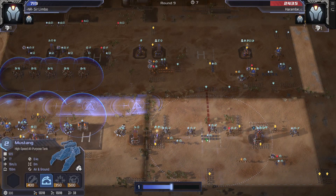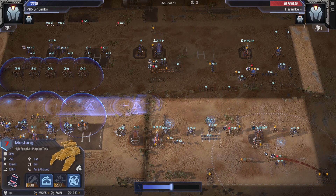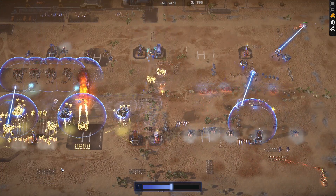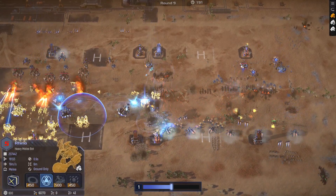I'm basically playing Mustang-Scorpion now, and this is a level 7 carry Mustang with 200 extra damage, so technically it is 21 levels worth of Mustang damage. Anyhow, everything here gets annihilated.